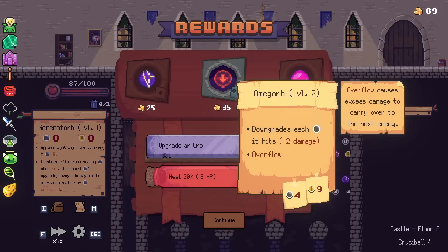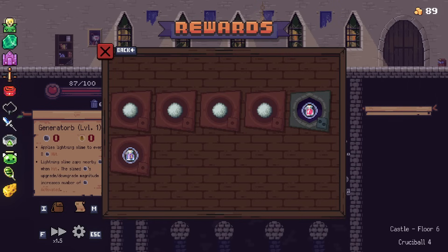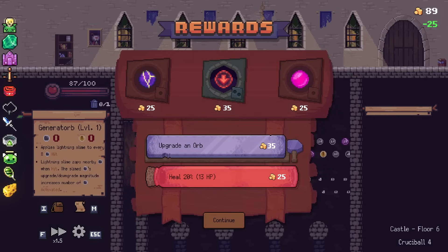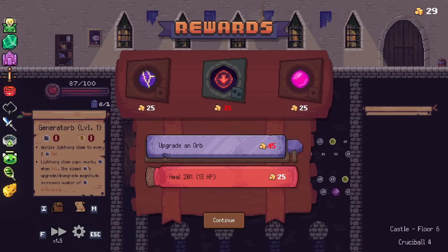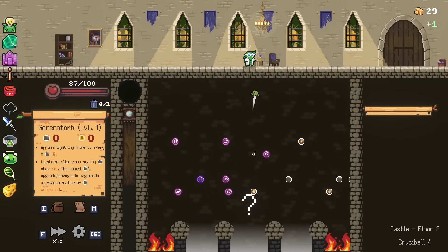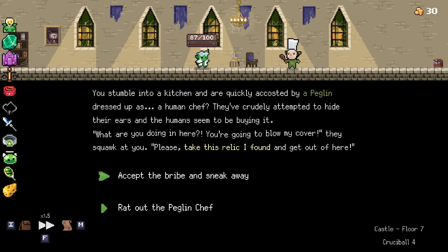The Omega Orb — downgrades each peg it hits. Ow! We don't want that. Upgrade the General Torb — just maximize it. And I'll maximize the last slimy boy we have at some point. Then it'll just be a matter of getting rid of some rocks! Do we just take the relic, or do we rat him out to get a choice of relics at the cost of potentially hurting ourselves? You know what? I ain't no rat. Complex claw — it's fine.